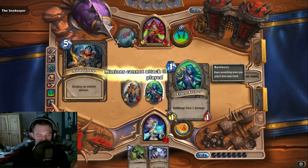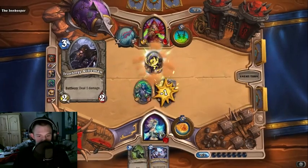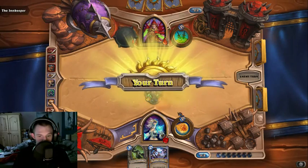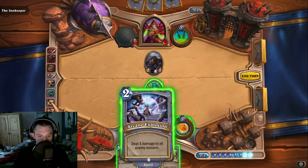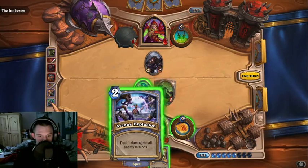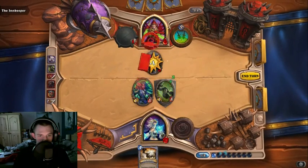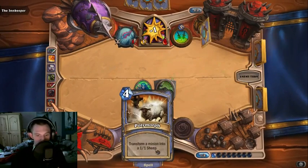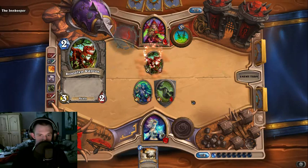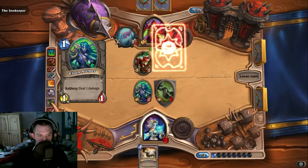I thought I had charge. Obviously I'll take it — that's fine. I'm okay with this. Destroy that thing and then attack with this, and next turn we can polymorph whatever they've got.